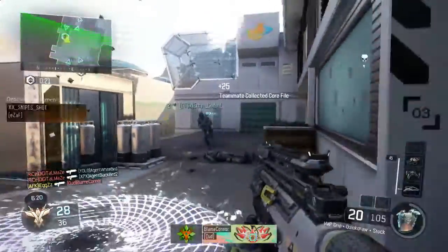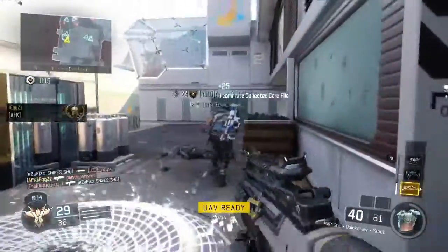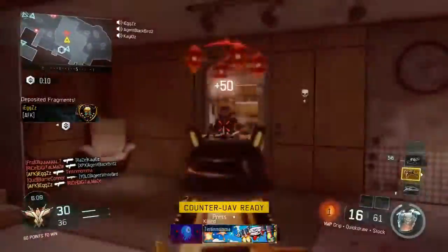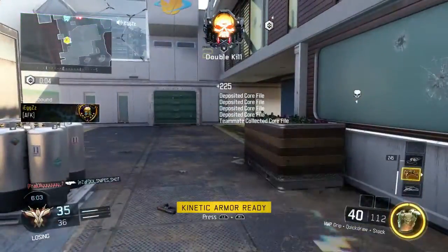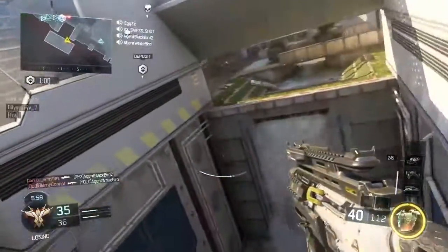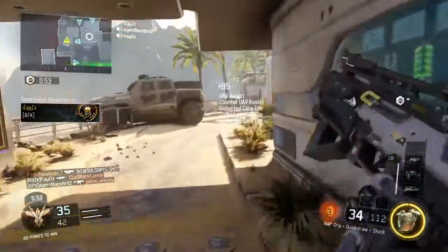My third tip is to use killstreaks. Don't use attacking killstreaks — use killstreaks that are going to help you know where your enemies are. Here you can see I've got the Counter UAV, I'm using the Spy Plane, and I'm using the VSAT. The VSAT will help me know where my enemies are. As you can see, I can pick up four of them because I know where my enemies are.